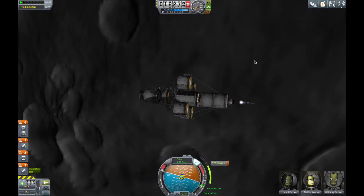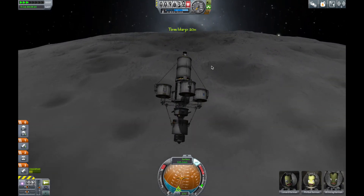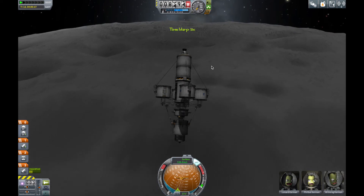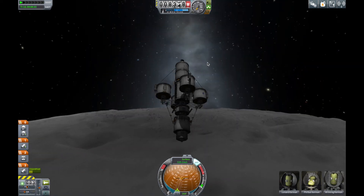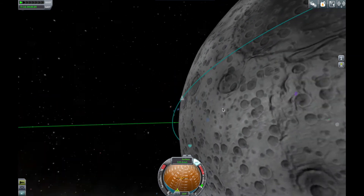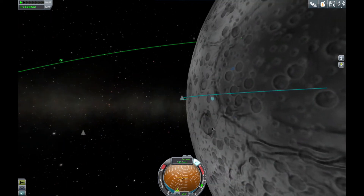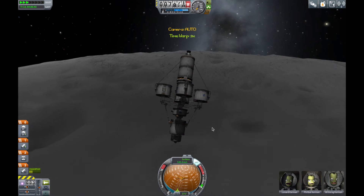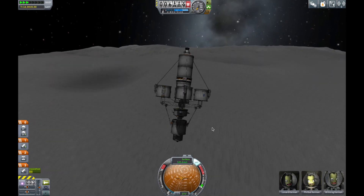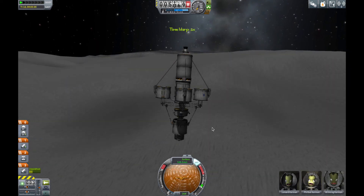Everything's going pretty well. Had to switch to the Poodle engine halfway through my burn exiting Kerbin, which was fine — it got me there, no big deal. We'll pick it up as I'm getting closer to the surface. As long as I don't hit the ground before I mean to, I'll be just fine. Hmm, I might clip that mountain — oh wow, that's gonna be close. I think I'll be fine. Hopefully we'll find a nice flat spot in the crater somewhere.